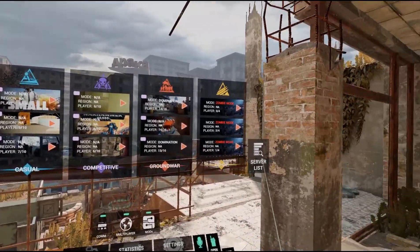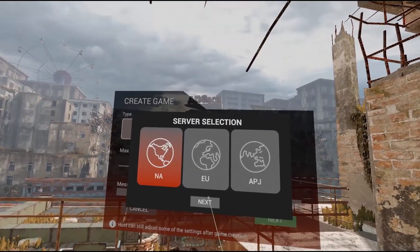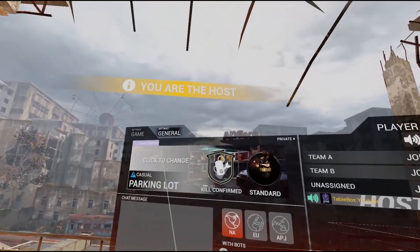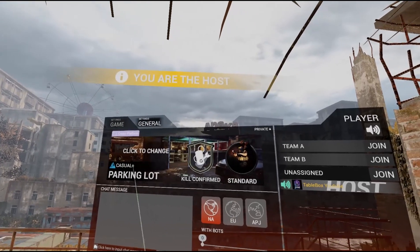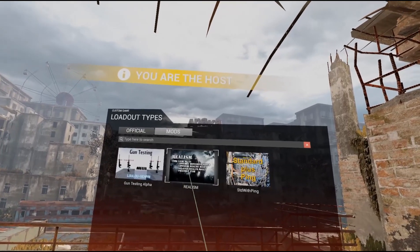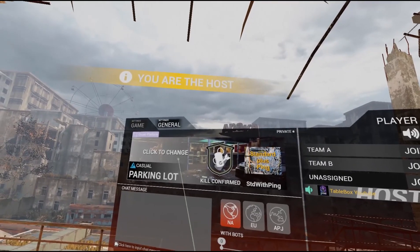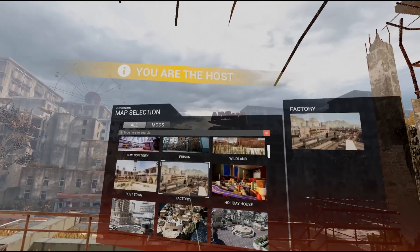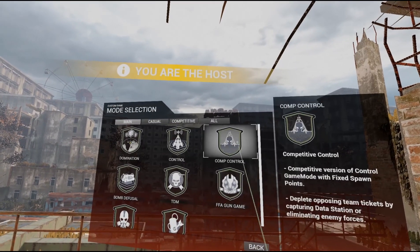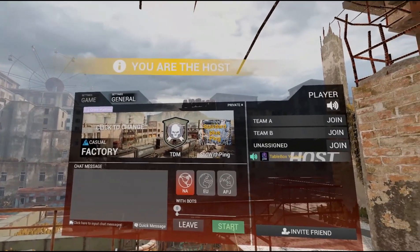Now you can create a new casual lobby, press next, and select which server you want to check. Select the mod 'cross platform' then create. After that, you have to select the 'Standard Plus Ping' loadout and then select which map you want to play. The important thing is on the mode — you have to select team versus mode, like TDM for example. Do not choose FFA mode or it's not gonna work. Now you can start the game.